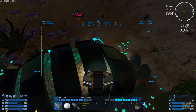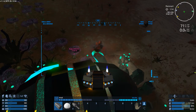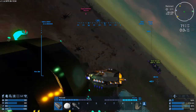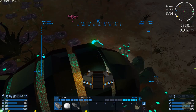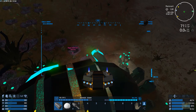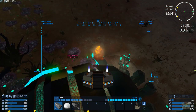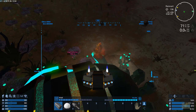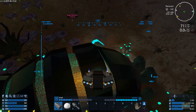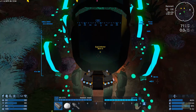I got that guy down. Let's do this. All right, that guy's down. Now we got one more turret — it's right on the front here. This is the entrance to the POI.